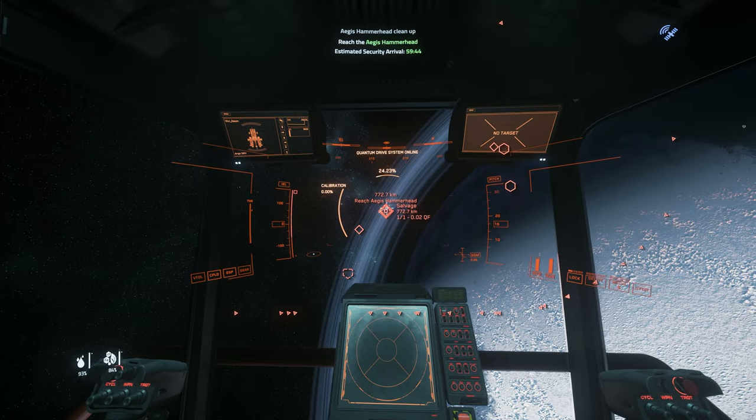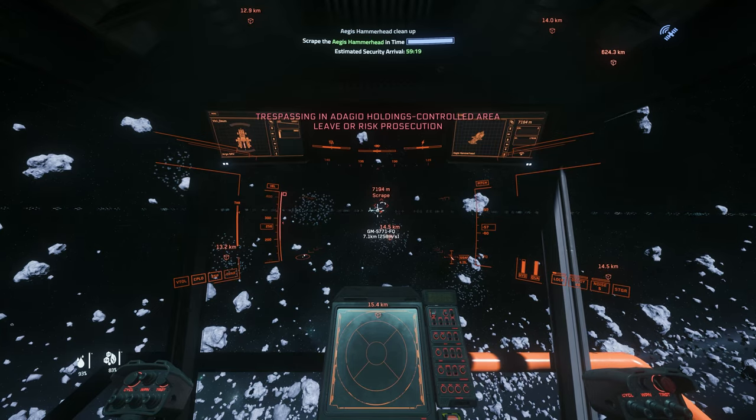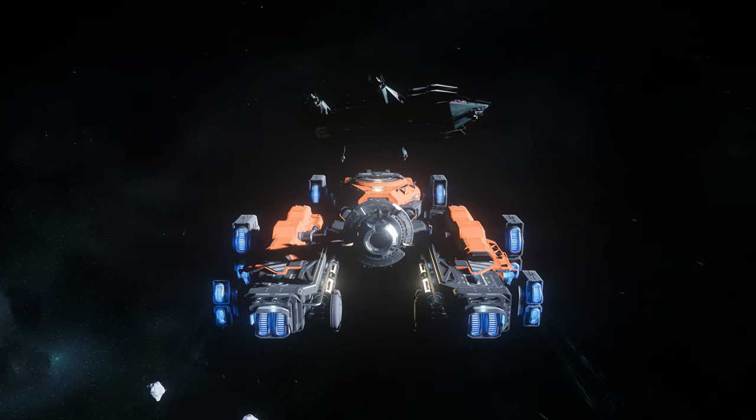Hit B to spool your quantum drive, and hold B to travel after calibrating. Upon arriving, hold V to ping and click 7 to scan through nearby ships. Travel to the Hammerhead and park by the bow.